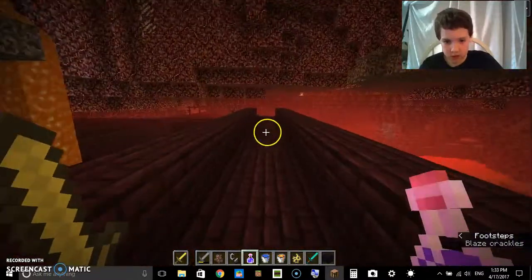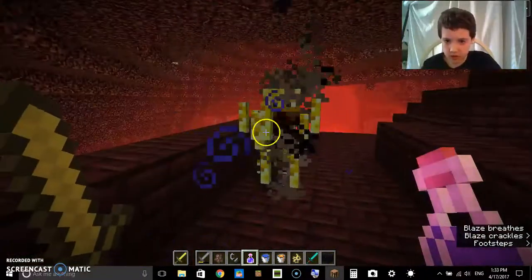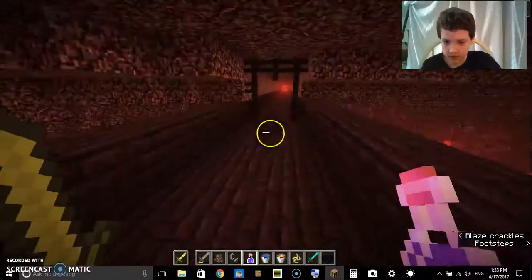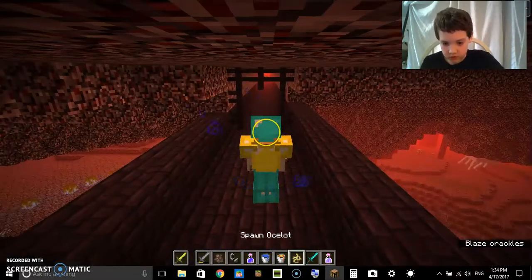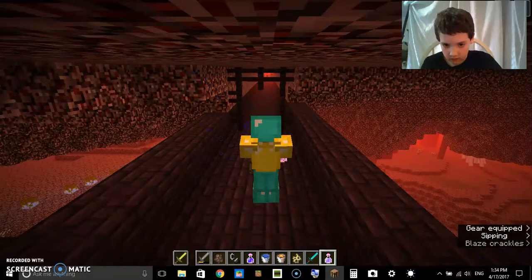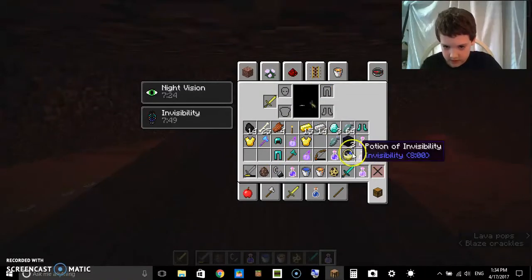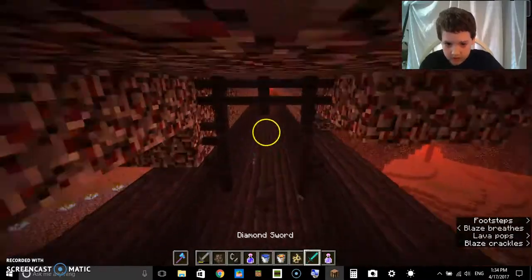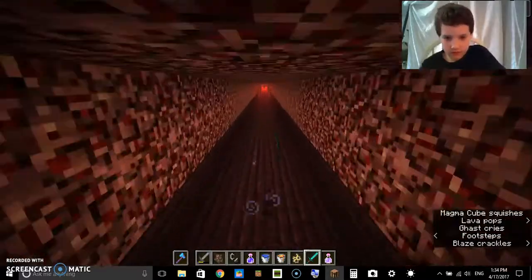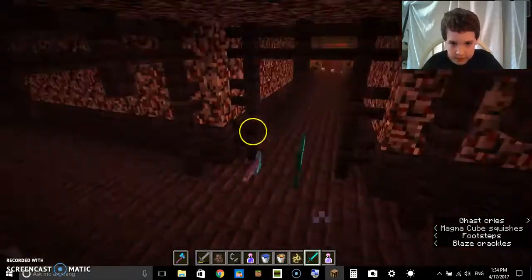I built that part and this, but this part I did not. A blaze spawned. When I go in the Nether, I like to go invisible and go in first person. I take off my armor and sneak around like this. Now, this is a Nether Fortress — this thing right here. It can be found in the Nether.